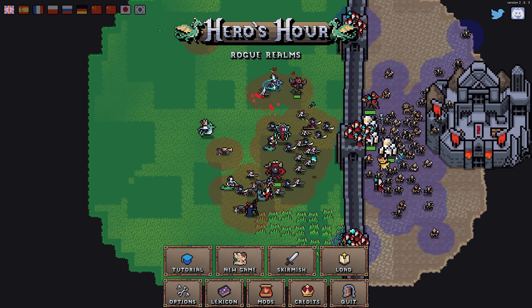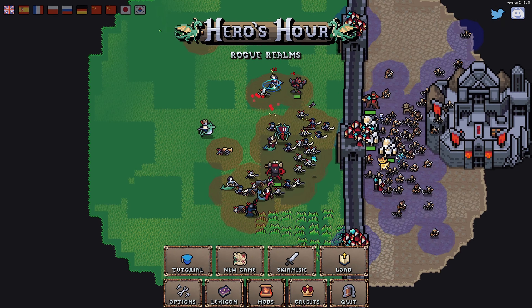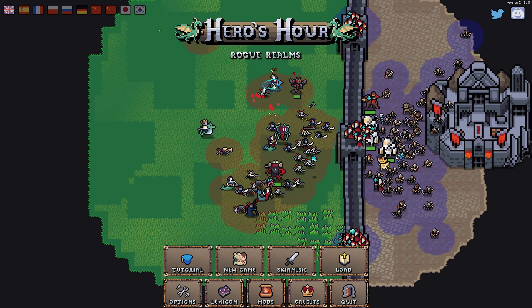Found where the enemy came from. Going to attack her base — put fire dudes in the back, they'll probably get massacred. Pushing hard — definitely taking casualties but this is the big battle. This is her home base and if I kill her here I take her town. Jesus — is she dead? VICTORY! All enemies vanquished, I am now the victor! I won on day seven of week five.